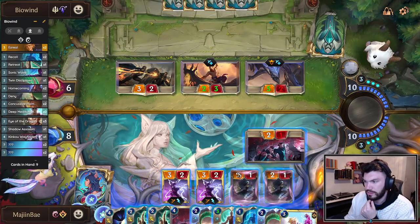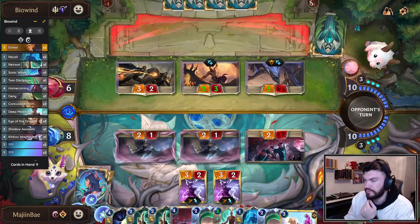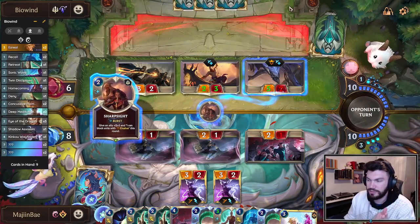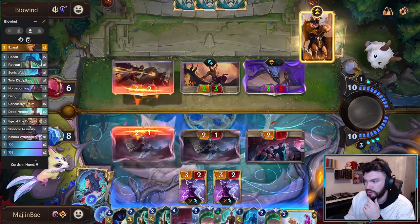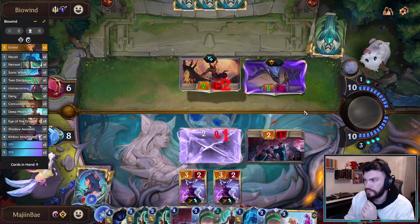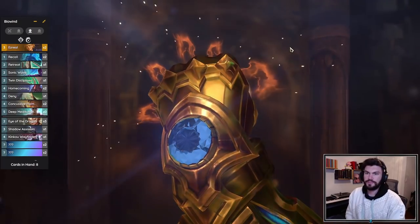We do have to block here — so we just full block. And then if there's anything to give Overwhelm, we'll press buttons. But until then, I don't have to do anything. Here's Ezreal — here's the boy.